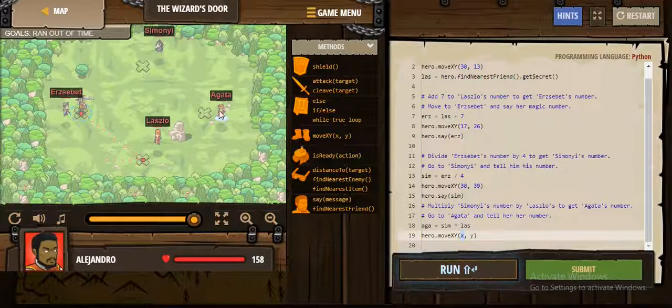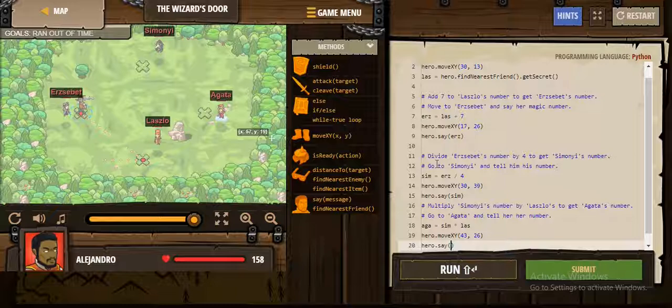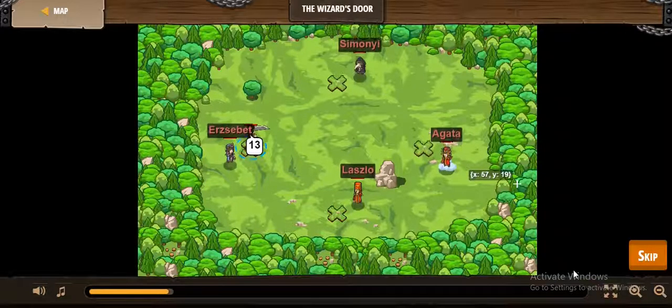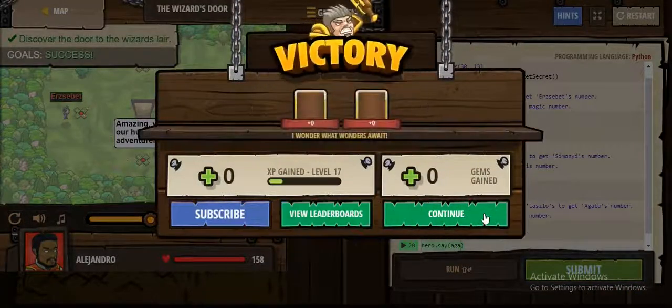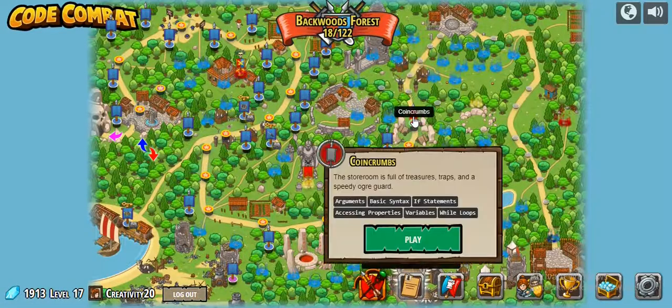So we multiply Simoni's number by Laszlo's to get Agatha's number, then move to Agatha. After that, say the number. That's a match, so the door opens. Let's continue and play the next level.